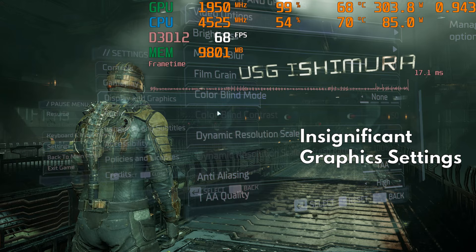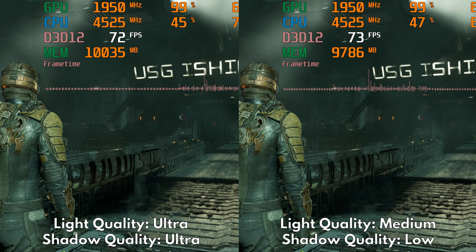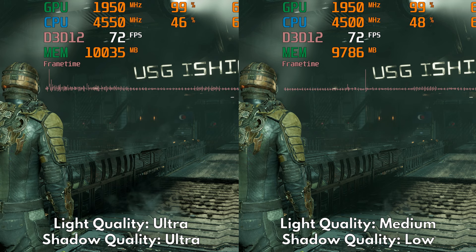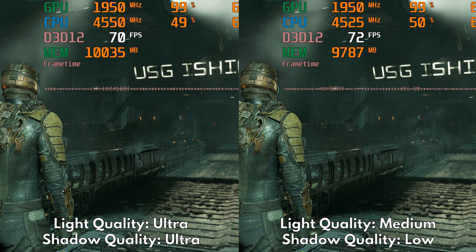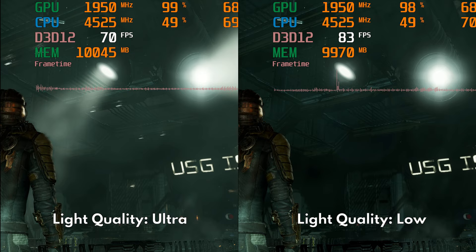These are light quality from ultra to medium, and then shadow quality. Tweaking these settings will not give you substantial performance benefits and will only damage image quality. So I really recommend keeping these two settings — light quality and shadow quality — at ultra. You can tweak light quality down to low, but this just destroys the atmosphere provided by light sources, so please just keep these two settings at ultra.